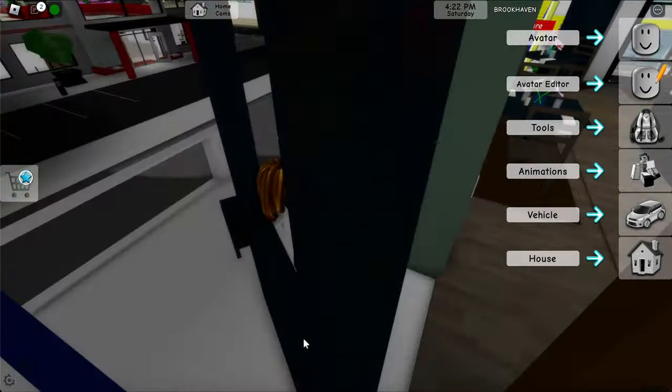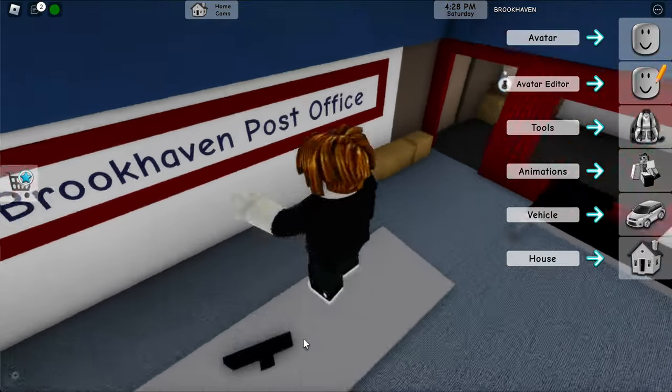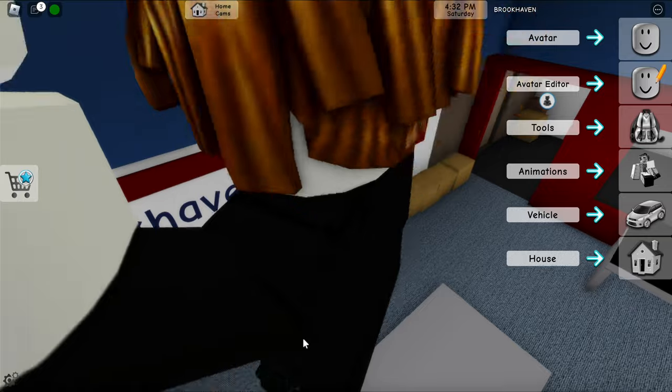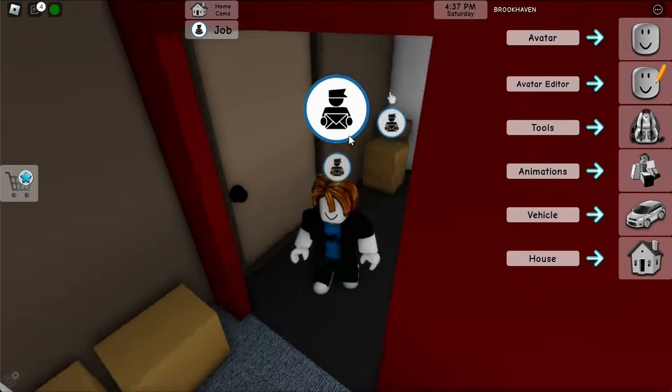Now we're going to go out, exit through where we came in, and go into each store one by one until we're finished. Next up is the Brookhaven Post Office — mail-in packages. Go on top of this desk where the computer is and jump five times: two, three, four, and five.